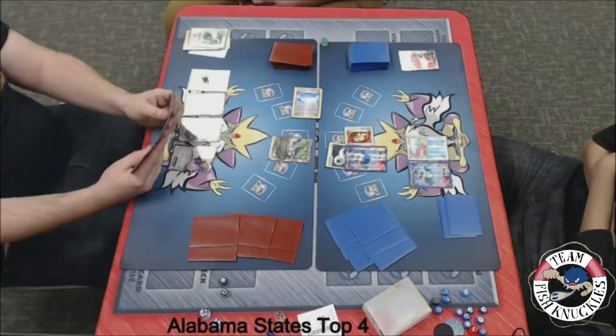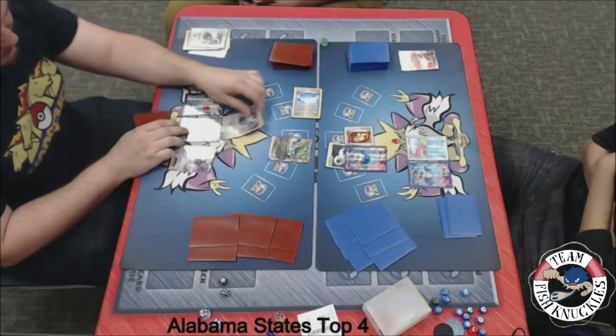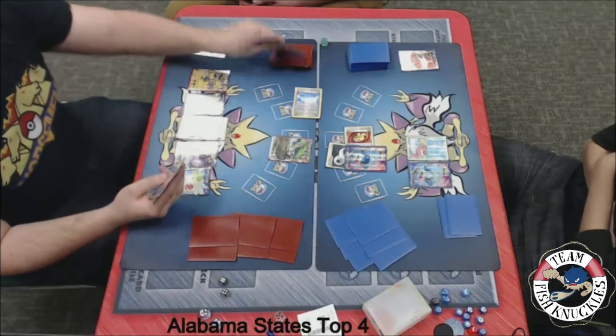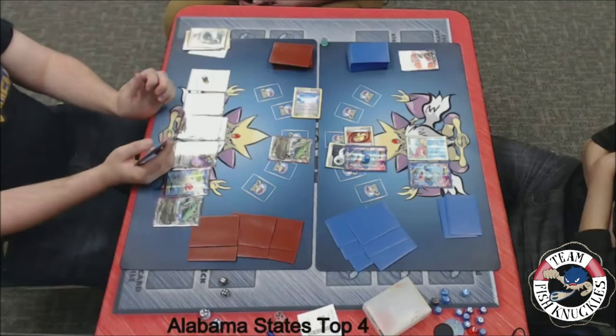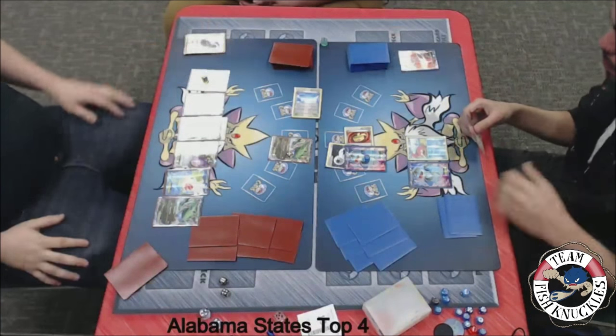What can Blake do? Can he Mega Evolve this turn? We'll see a DCE attached to the benched Rayquaza. We see a Shaymin going to draw just one card. Rayquaza coming down, and probably a pass on to Jose's turn. Yep, pass on to Jose's turn. A Muscle Band goes down to the Seismitoad. Super Scoop Up — looks like it is a heads.